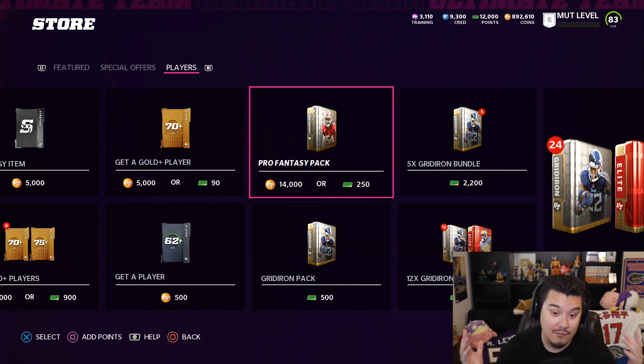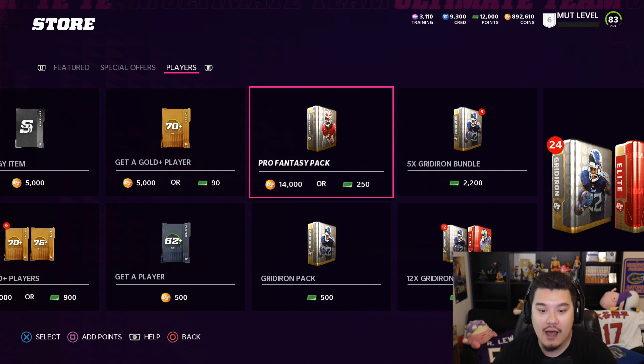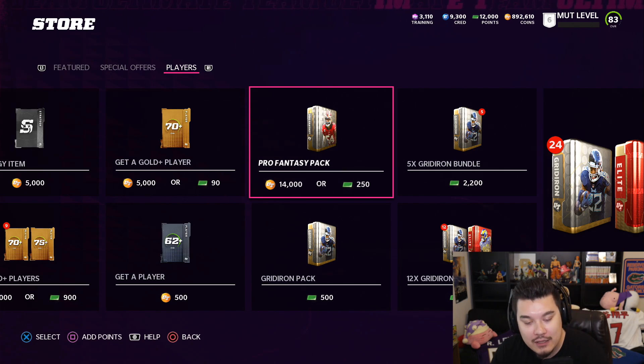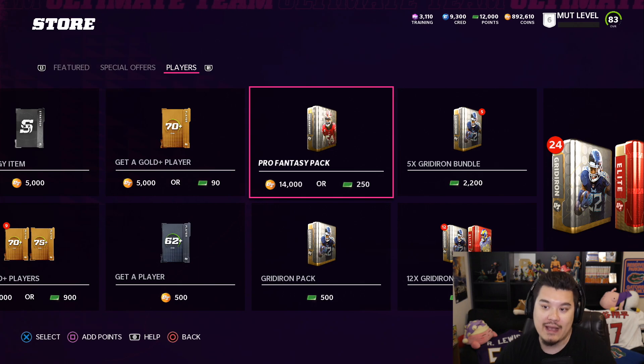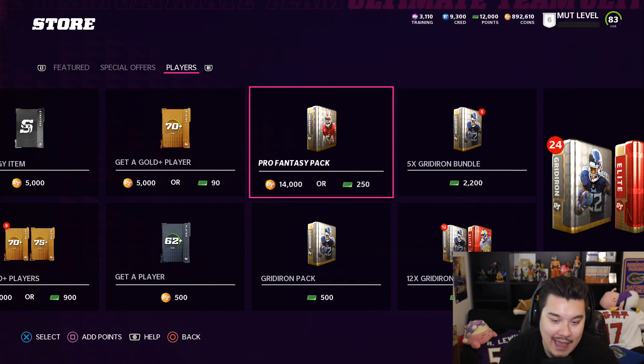Last year one of the best packs to open at the beginning of the year was the pro fantasy pack, and it's back in the game. People were actually spending coins on these packs, which I don't recommend. Don't use your coins on packs. But people were making coins off of it because the pulls were pretty good. Gold players have value at the beginning of the year, so it's not super risky, but still don't recommend opening these.